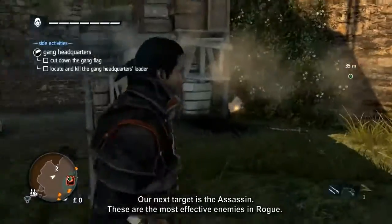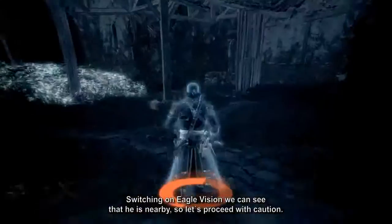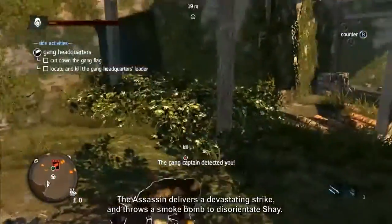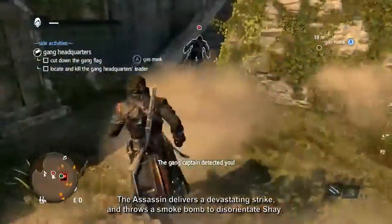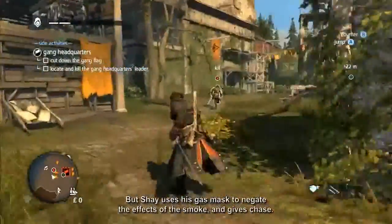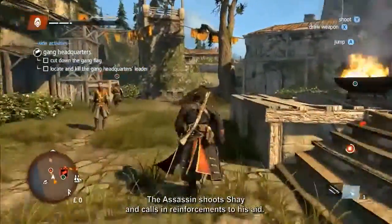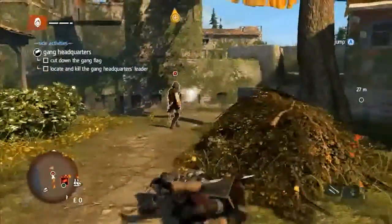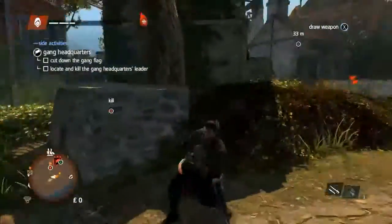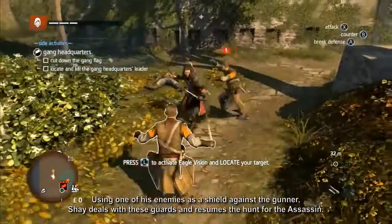Our next target is the assassin — the most effective enemy in Rogue. Switching on Eagle Vision, we can see he is nearby, so let's proceed with caution. The assassin delivers a devastating strike and throws a smoke bomb to disorientate Shay, but Shay uses his gas mask to negate the effects and gives chase. The assassin shoots Shay and calls reinforcements. Using one of his enemies as a shield against the gunner, Shay deals with the guards and resumes the hunt.